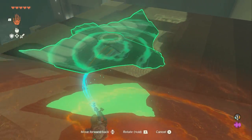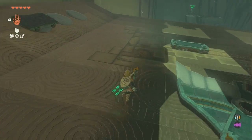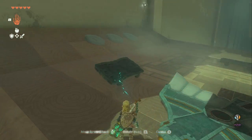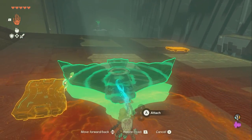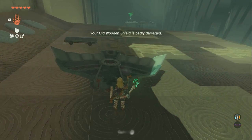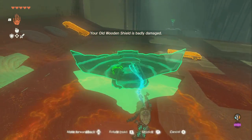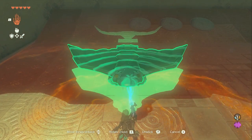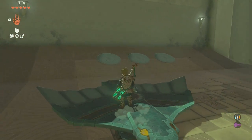So now we're going to grab it and set it up here. We're going to take this cart, leave it sideways, and put the wing on the cart and attach them. Then we're going to grab it from the front again and try to line this up square so it doesn't go off the sides. Then drop it and climb onto it.